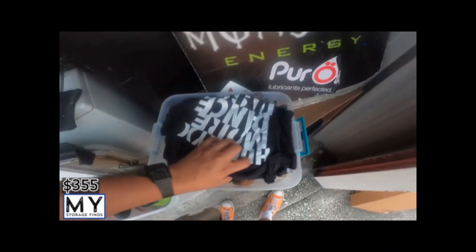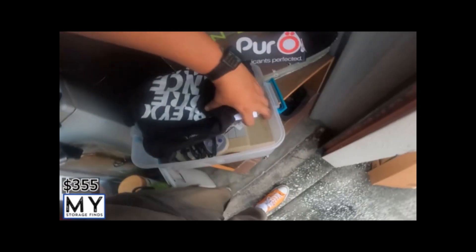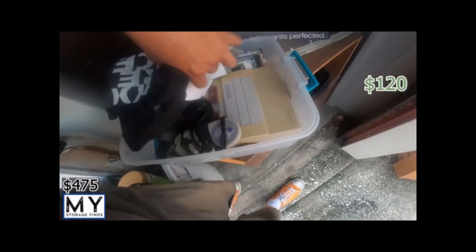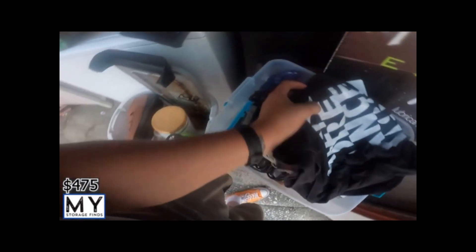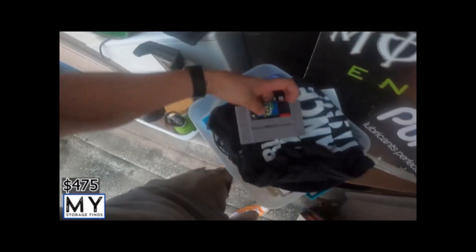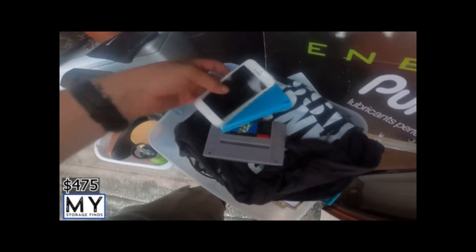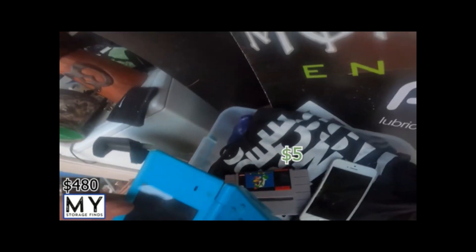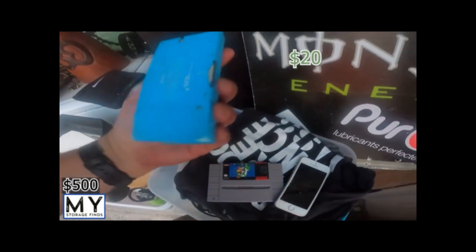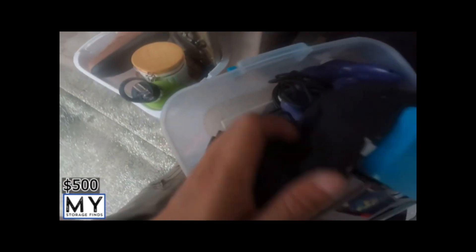Nike knee strap, some clothing, and it looks like Super Nintendo — oh yeah! And it looks like there's some games too. We've got Super Mario World. In here we also have a shattered iPhone and looks like a Nintendo DS. Pretty neat — got some controllers.